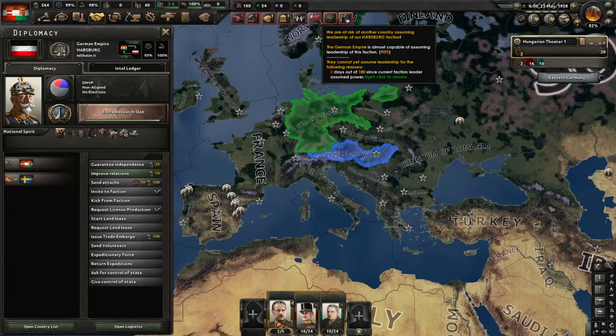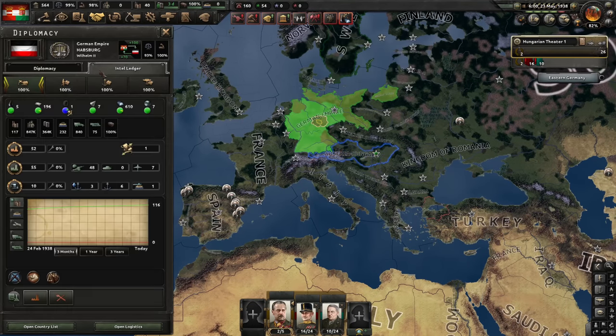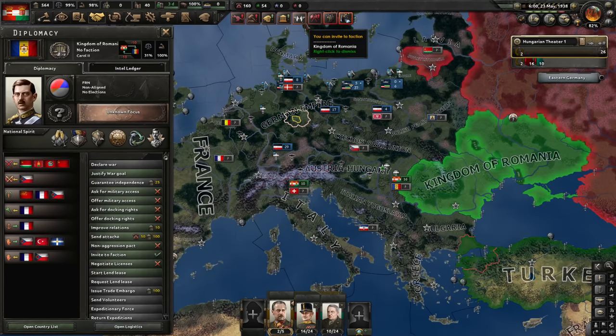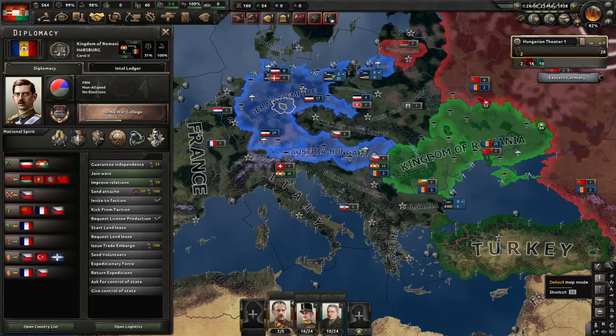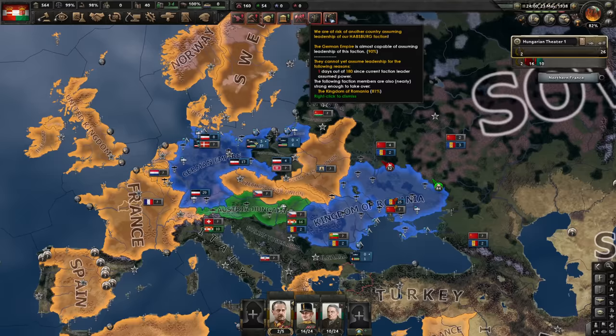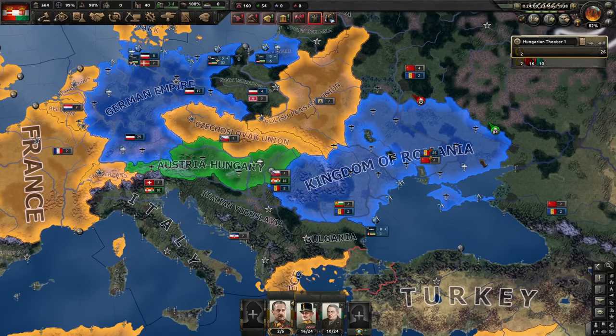I can invite people to my faction - I can invite Romania. Then I wouldn't have to worry. Should have done that a while ago. I can join your war. France, want to join? We might. That's a bit of an issue. Well, soon I'll be at war - I'll get more manpower, maybe. Romania, how about I join your war? Mongolian-French War? And a war with the SSR as well - I can find both of you. Interesting - let me have a closer look at these wars.